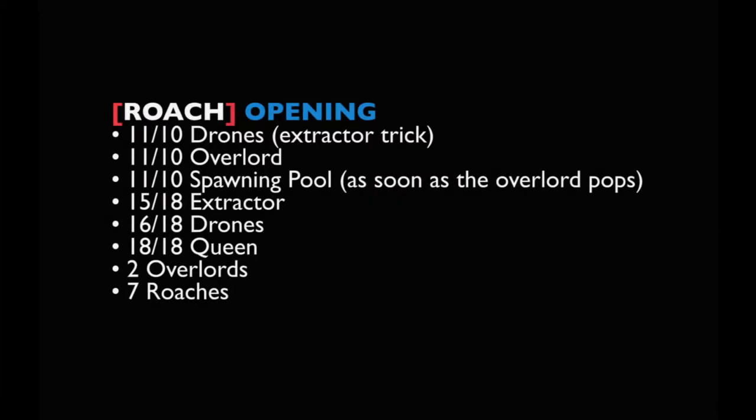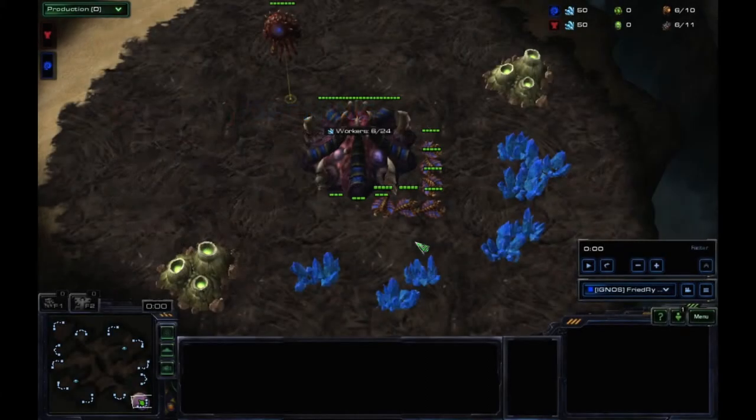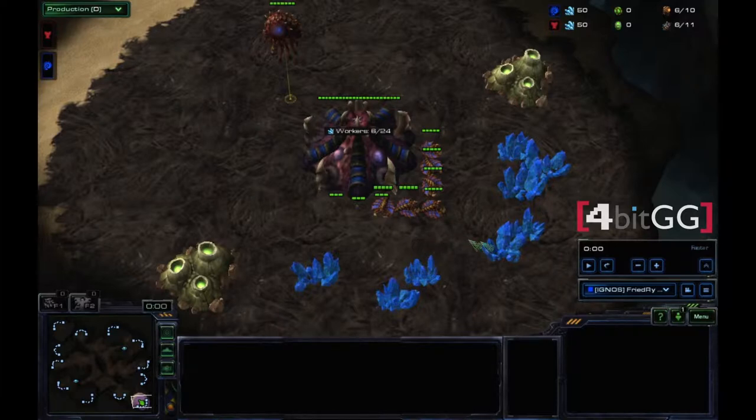We're here as 4BitGG today and we're going to be presenting you a Roach Opening for Zerg. What we want to do with this build is get 7 Roaches out as quickly as possible, whether you want to use them for a rush or early defense against a rush. After the 7 Roaches you will have enough minerals to do an early expand as well as expanding to later tech. Let's get started.